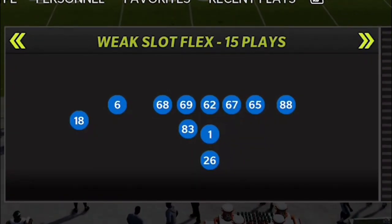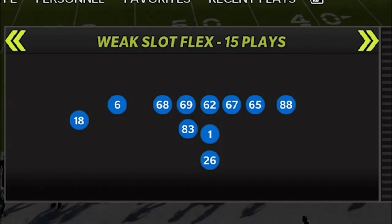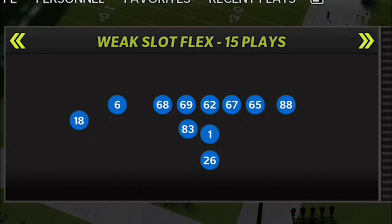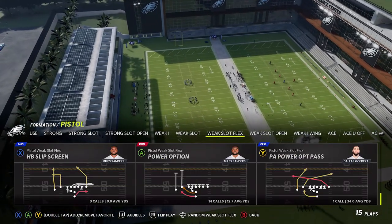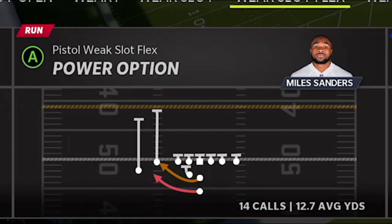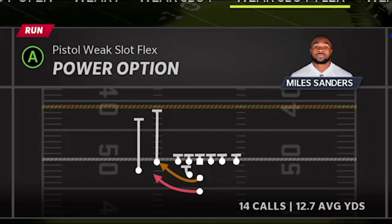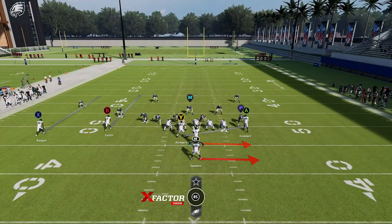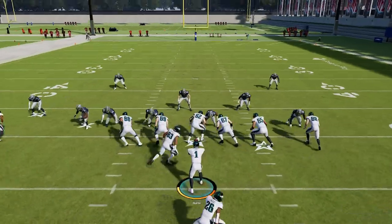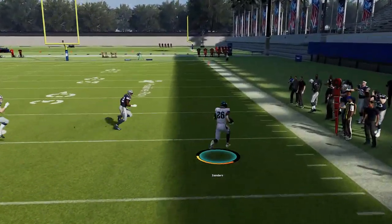Next up I'm in an alternate playbook — the Pistol Playbook. This is a formation I ran to death last year: the Pistol Weak Slot Flex, which isn't in any single playbook in the game other than this one. I've run this play 14 times and averaged close to 13 yards per carry. The play is the Power Option. For man coverage, flipping it is the way to go, but I always want to run it as is if I have the choice. You can see there's nothing out here.